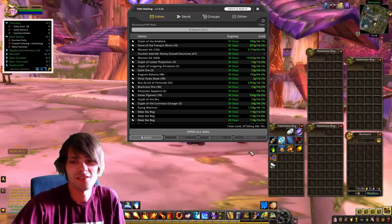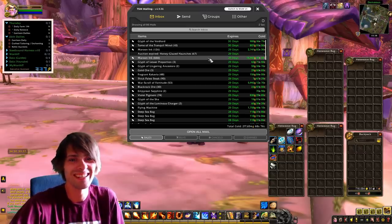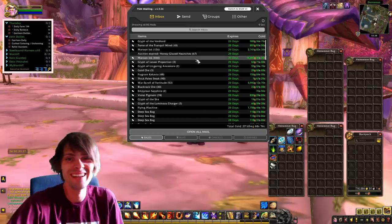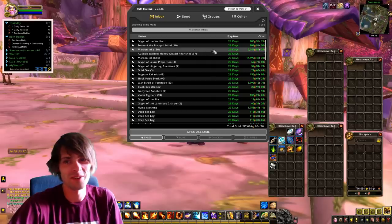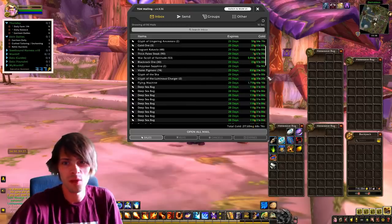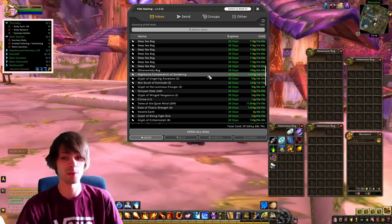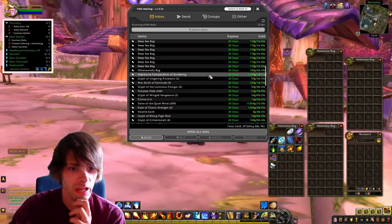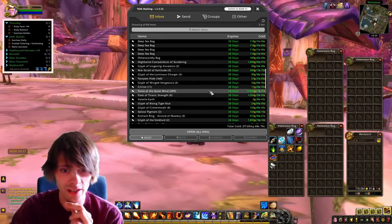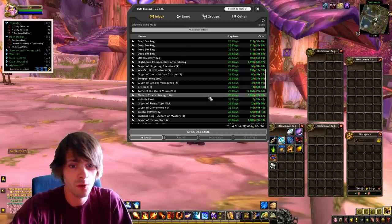Now let's get into the gold for the day - or the last four days - which is 217,694 gold. Notable sales: 666 maroon ink for 14,492 gold; another 126 maroon ink for 2,741 gold; War Scroll of Fortitude, 53 sold for 5,992 gold; a flying machine for 1,758 gold - that's easy to craft and always sells well for very little cost to make. The Highborn Compendium of Sundering sold for 1,896 gold. Tome of the Quiet Mind, 209 sold for 17,864 gold. Flask of Titanic Strength, 6 for 1,054 gold.